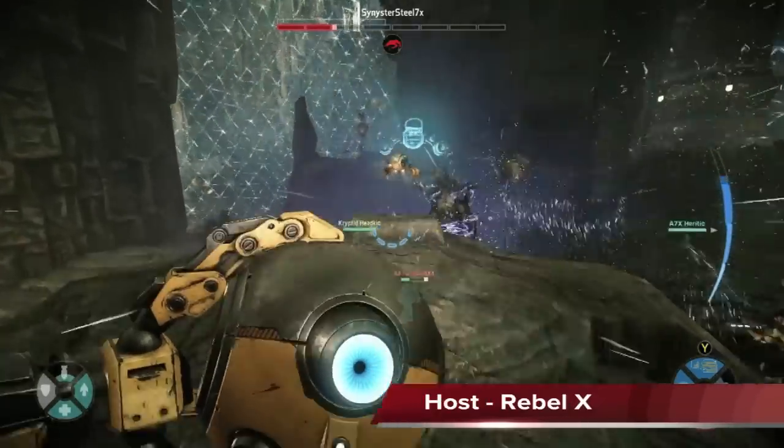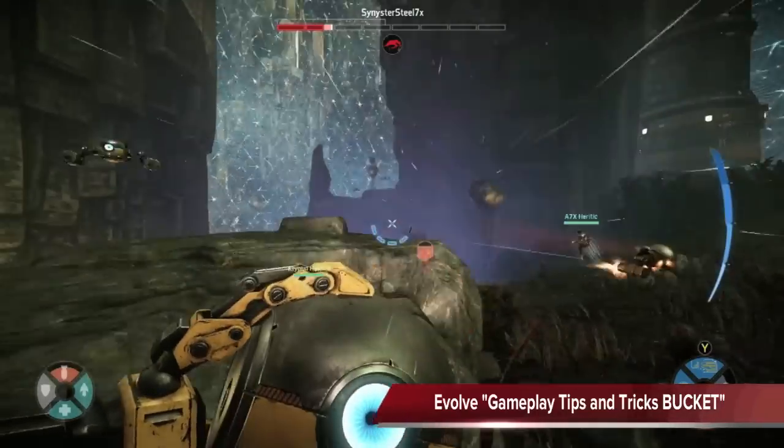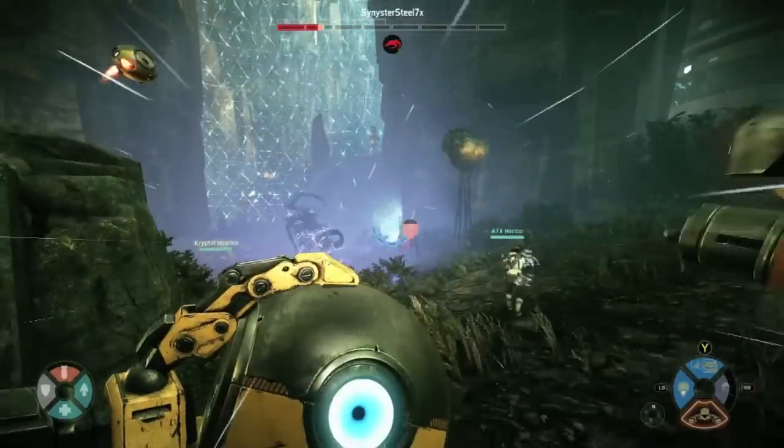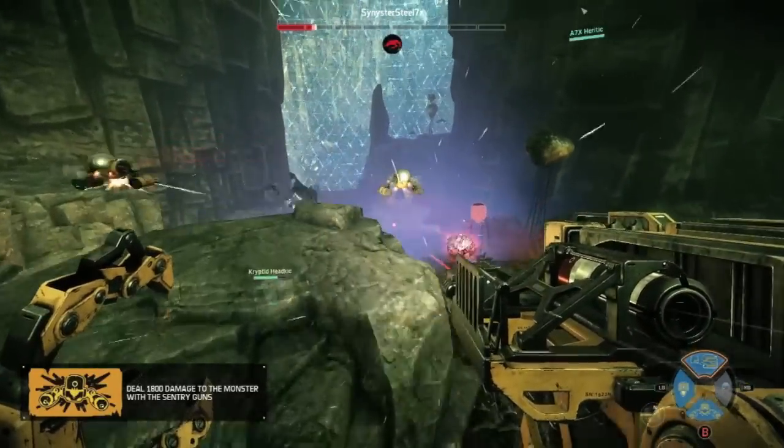How's it going gamers? It's RebelX here in the War Room and today we're looking at Evolve — gameplay tips and tricks for Bucket. Bucket is the second tier support class character you unlock the moment you've mastered Hank's abilities. Bucket personally for me is one of my favorite characters, so let's get into his abilities and how to best use them on the battlefield.